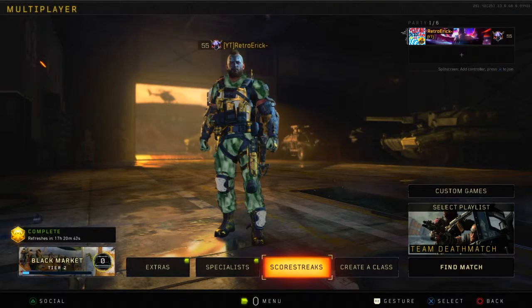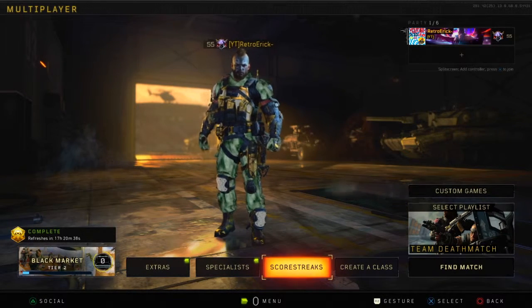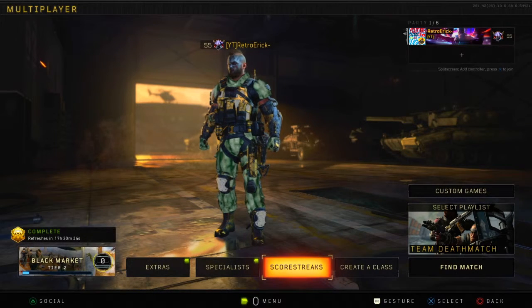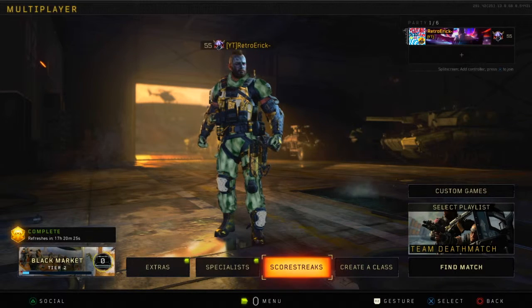What up guys, it's that boy EP and we are gonna be playing some Call of Duty Black Ops 4. In this video I'm gonna be teaching y'all how to get the most kills in Call of Duty Black Ops 4 — basically how to dominate and drop 40 bombs in pub stomp every game y'all play.